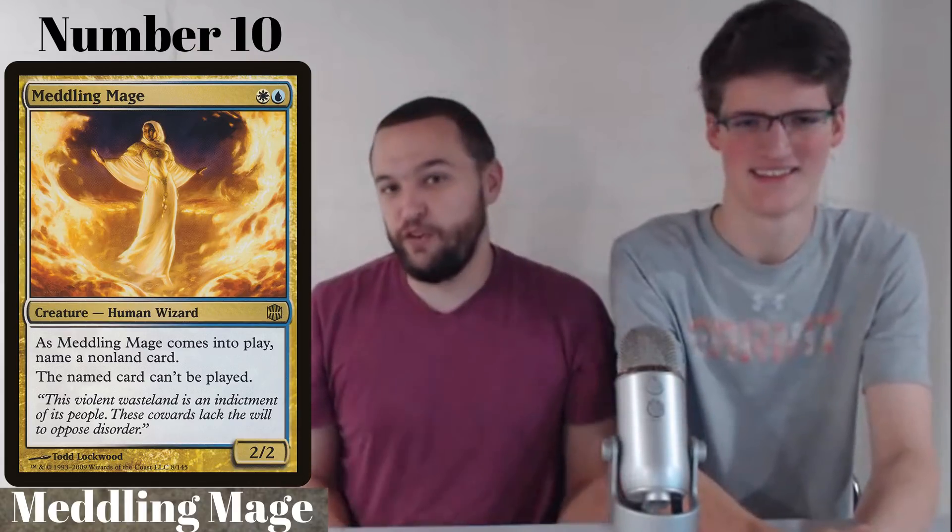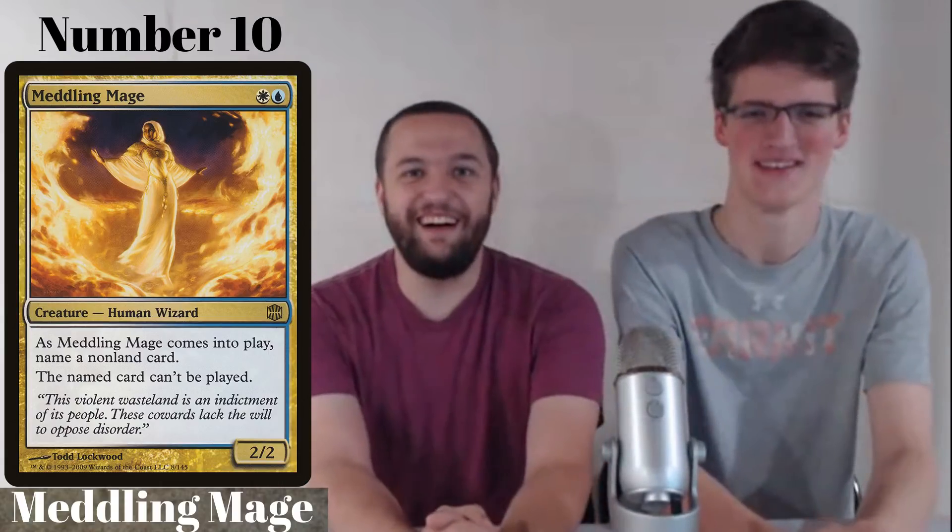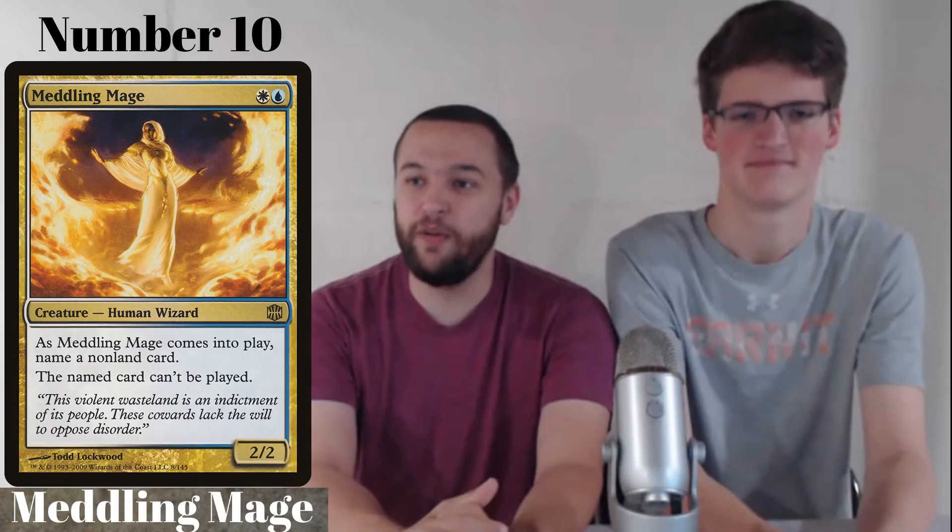Coming in at number 10 we have a classic human: Meddling Mage. It's a 2-2 for a blue and a white. As it enters the battlefield — not an ETB trigger, you cannot respond to this — you name a card, and players cannot cast the named card. Many have tried to respond to it and many have failed.